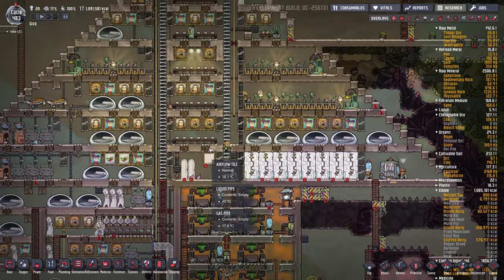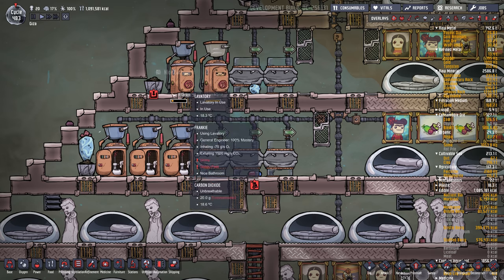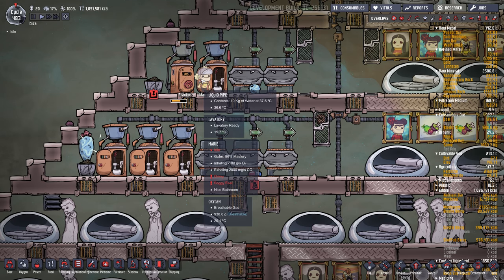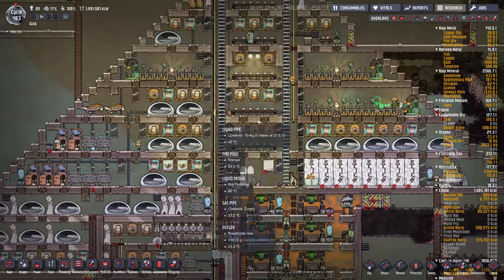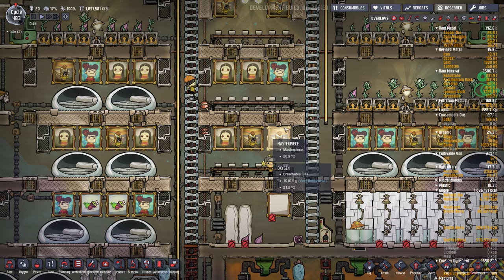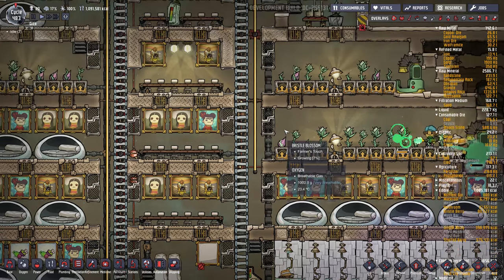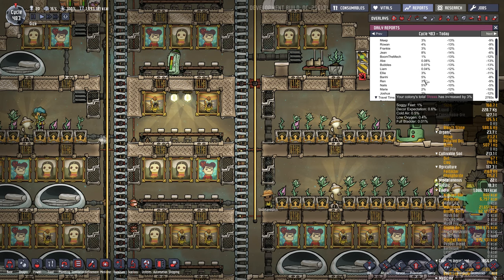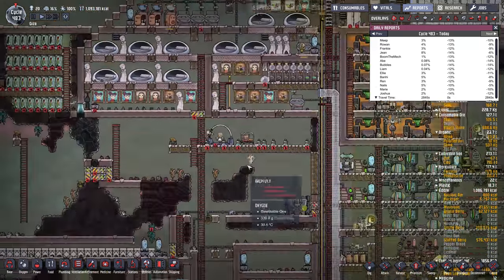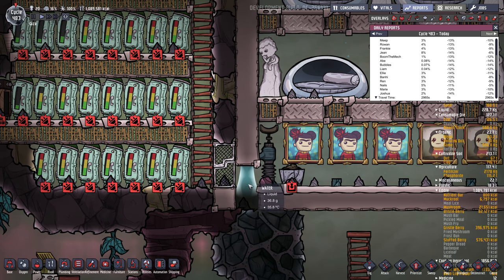Some other things that stress your dupes out: a full bladder — if you don't have enough toilets and they're holding it in, they'll get stressed out. If the pressure is too high, over about 2,000 grams per tile, they'll get popped eardrums, which stresses them out. Also, soggy feet — if they walk through any kind of liquid, including a liquid lock, they'll get the soggy feet debuff.